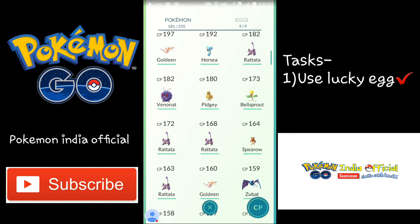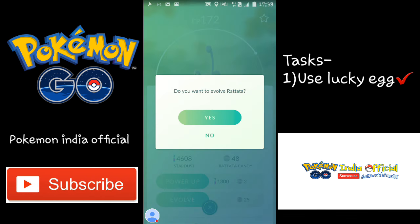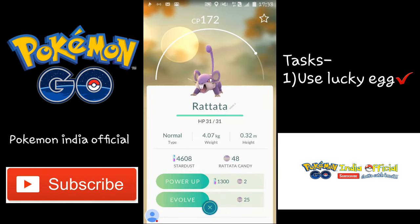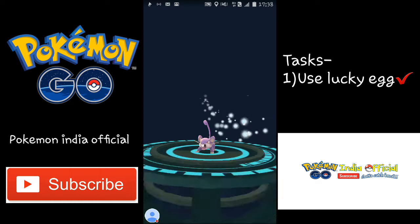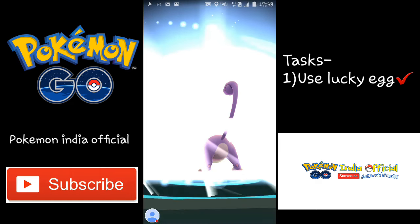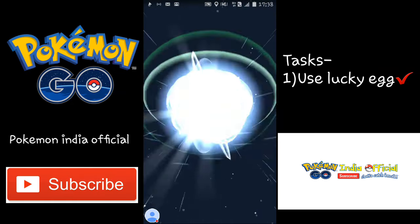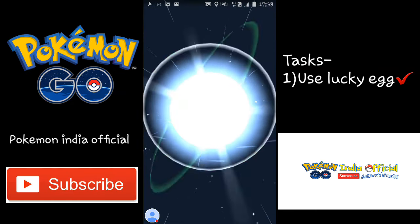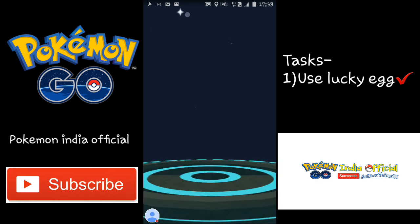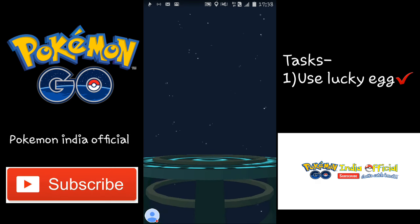I don't have many Pokemons to evolve, so let's evolve this Rattata into Raticate — just to get the XP doubled, nothing else. If you activate your Lucky Egg and you are just roaming around, you will get XP doubled but it's not as effective.